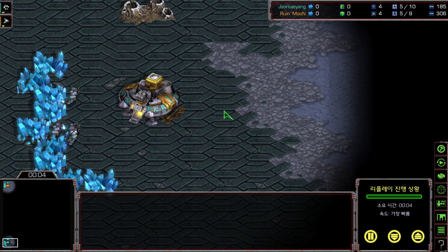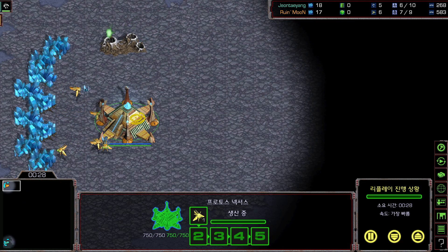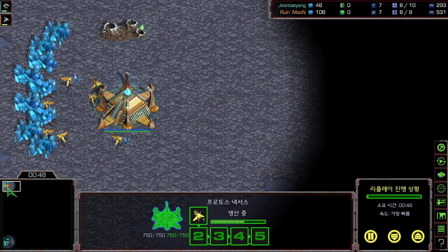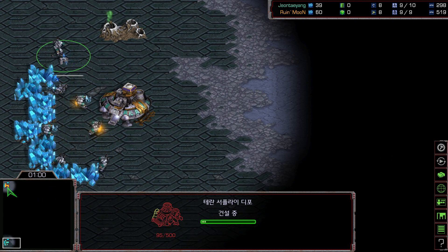Welcome back to StarCastTVCast. I am Scan and today I am joined by Flash for the win. Tonight we are going to cast a fantastic game between TY vs Ruin. Ruin spawning in the bottom left corner as teal — that's TY — and the other side, the orange player, spawning in the top left corner, that is Ruin. We did a previous cast on TY showing very high level skill. Even though he was a StarCraft II player, he showed high APM. TY is known for his high APM in both games, so we'll see if he exhibits a similar style with the mass vulture running around. Can you tell us a little bit more about Ruin, Scan?